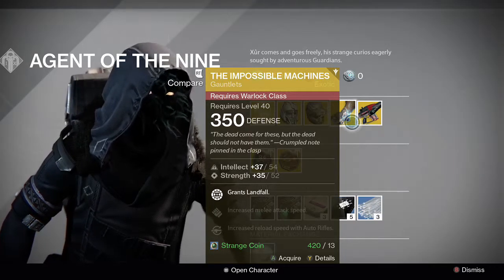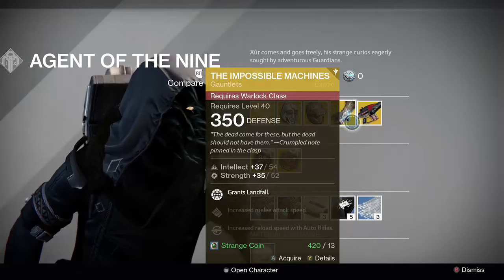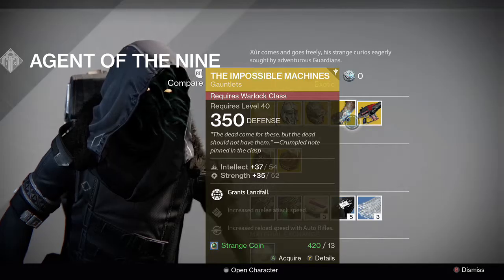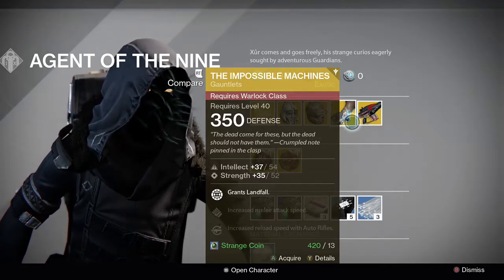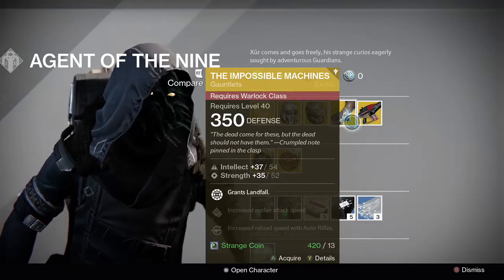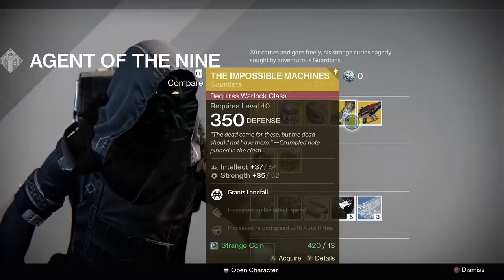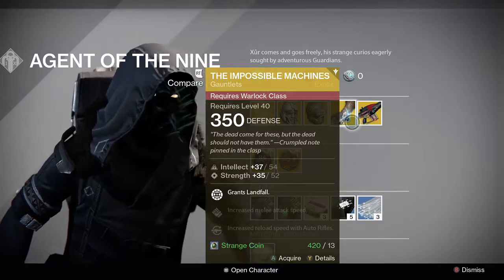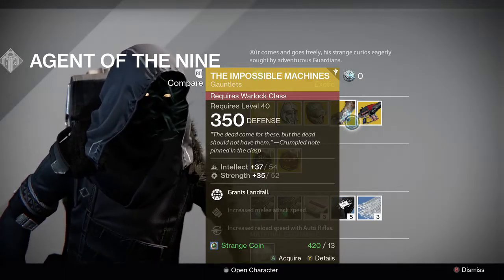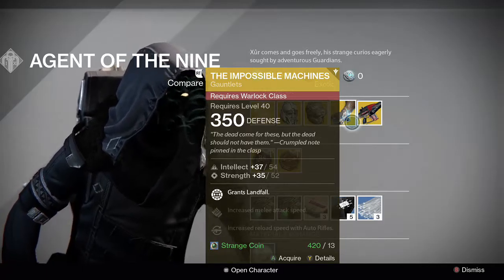Impossible Machines for the Warlock — Intellect Strength roll. Grand Landfall is a big one, so if you're running a Stormcaller and want to wreck everybody right around you when you pop your Stormcaller, this is the Exotic for you. Definitely worthwhile if you like to Stormcall. It also increases attack speed and reload speed with auto-rifles, so not a bad roll. Definitely pick this up if you like to Stormcall and don't have it already.